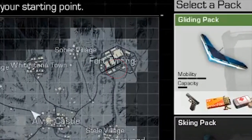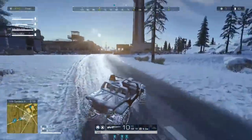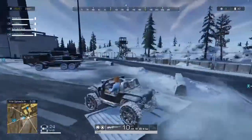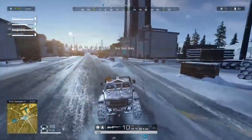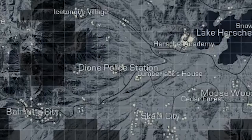Next thing you want to do is hop in a car and head over to Fort Teerfing. You're looking for the very tall tower and you'll see it on my screen there in the distance. It's a bit of a drive. We got caught up in a couple fights and had a couple things going on, so we didn't really have that much time left. But you'll see it triggers at that time.